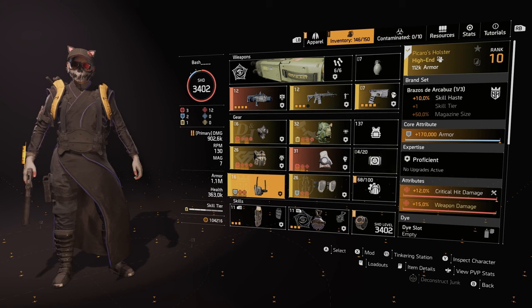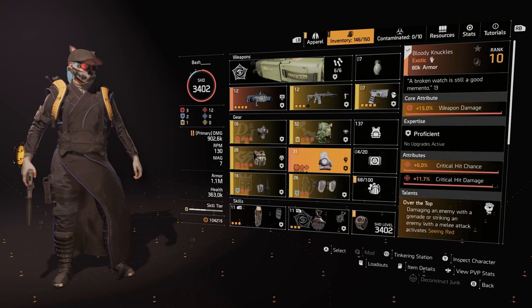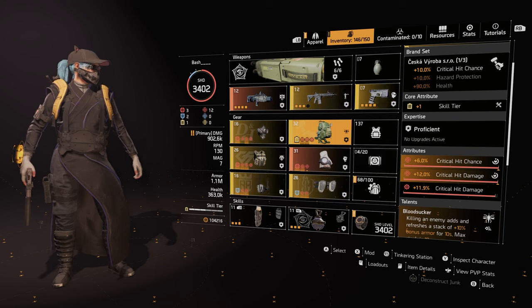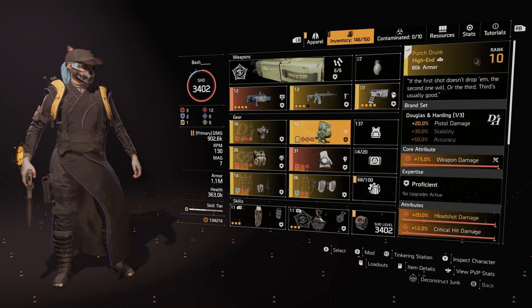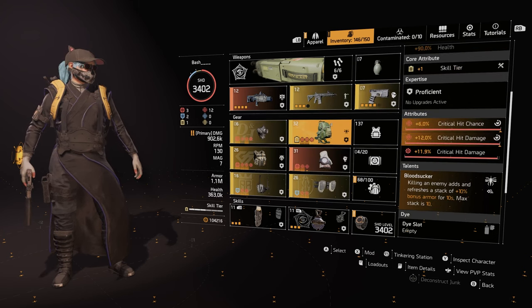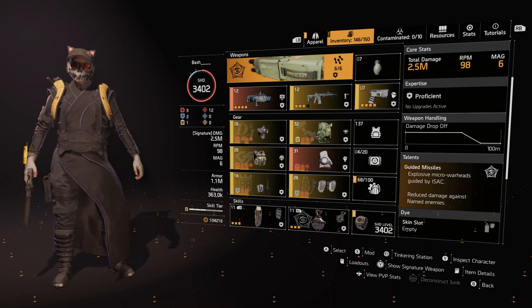This is the overall build: 2 blues — Pekaro's and Fox's Prayer — so you're a bit tanky with 1.1 million armor. 3 reds — DNH mask, Grupo Sombra, and the exotic gloves — that's 45% weapon damage already, plus 25% from Seeing Red on melee, so that's a lot of damage. We get bonus armor from Bloodsucker kills up to 100%, which activates Intimidate for even more damage. The pistol gives you 4 skill tiers total, the backpack gives 5, and the Technician makes 6 skill tiers with 3 reds, 2 blues, and loads of talent damage.